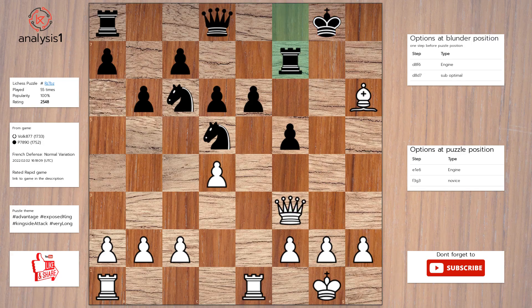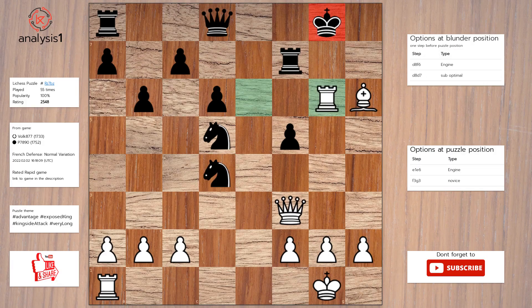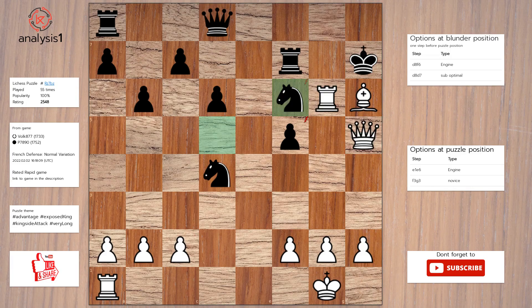The answer is: Rook takes pawn. Knight takes pawn. Rook to g6, check. King to h7. Queen to h5. Knight to f6. Rook takes knight.